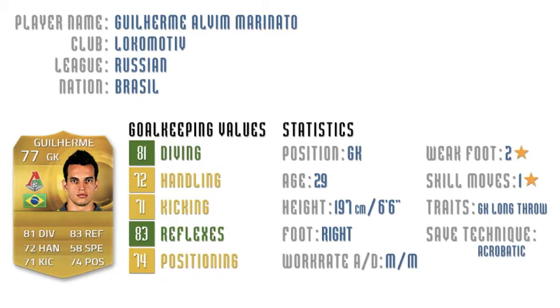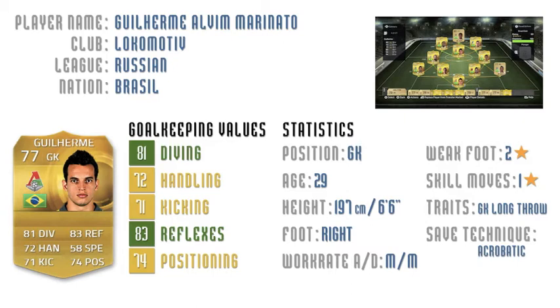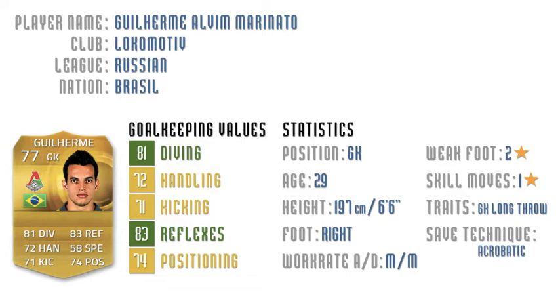Guilherme also happens to have a very handy trait: the goalkeeper long throw. In my gold old Brazilian squad he has outperformed two other goalkeepers — Helton, rated 79, and Julio Cesar, rated 82. I also added the Wall chemistry card. So to sum it all up, I'm giving Guilherme a total Goalie Globe rating of three and a half globes out of five.